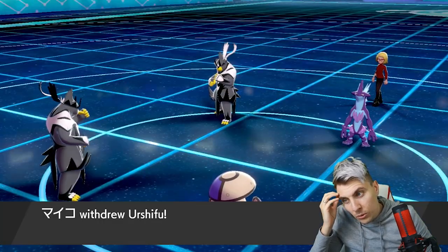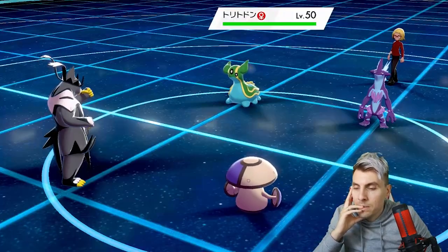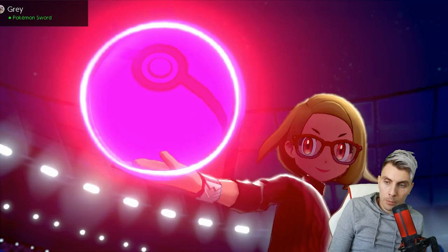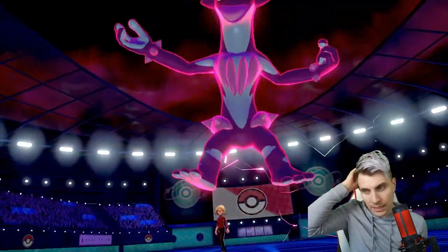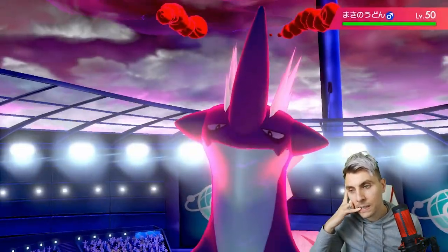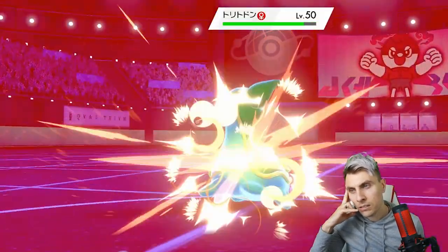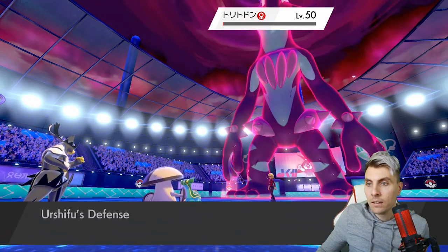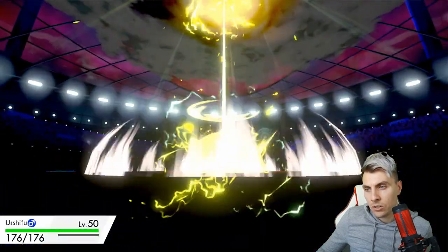Gastrodon comes in. Depending on how much damage we do with Close Combat, we can maybe go Wicked Blow into it. They can set up the Grassy Terrain — that's probably what they've gone for, that's the angle. We get a Close Combat — oh okay, that does fat damage, it's a crit! Max Lightning brings us down to our sash — that's fine.